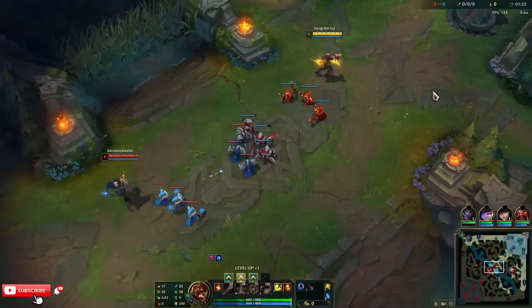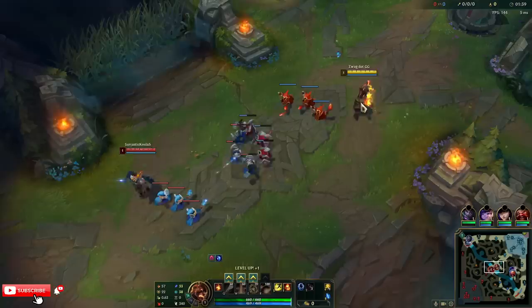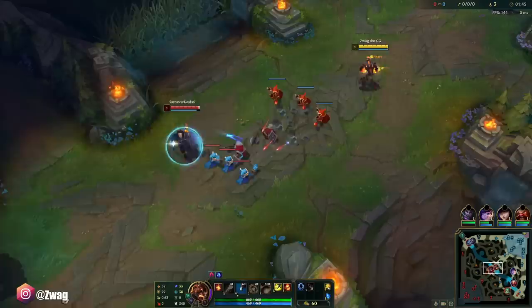I've got Ignite, I've got Scorch, we're going to build Liandry's, we're going to build Demonic, we're going to build Sunfire, and then we're going to try to get Red Buff too. And I think that's all the burns — I may be missing one, but that's as many as I think we can get.